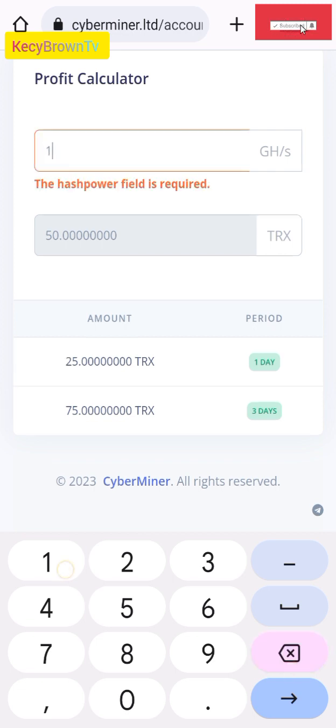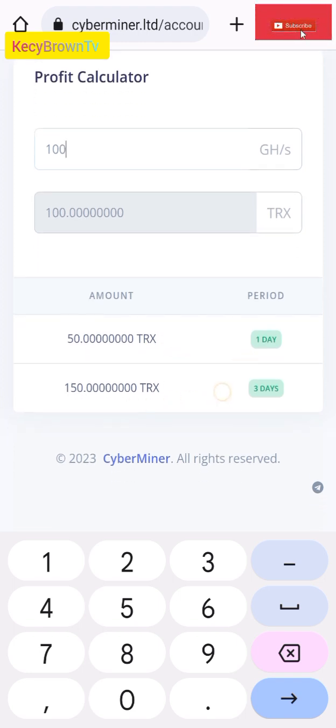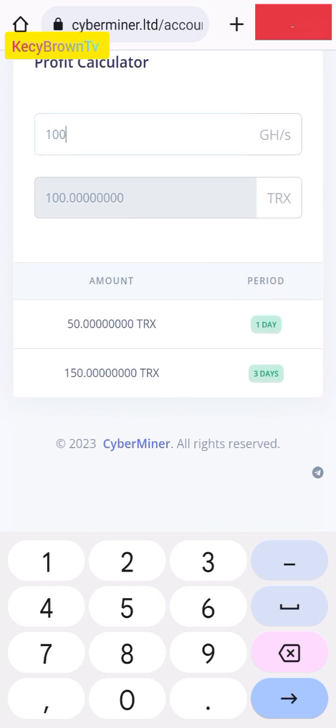We'll play this one because it started today. At 100 TRS, the first day you'll get 50. The third day you'll get another 50. That's three days — you'll get 150 TRS, which is the period. Under three days, you'll get 150 TRS.